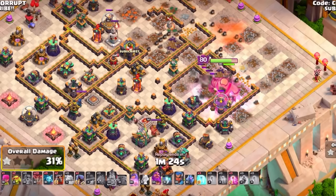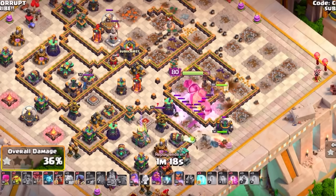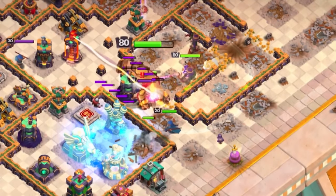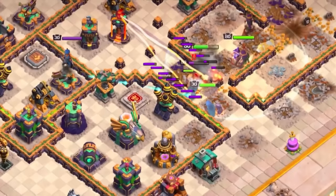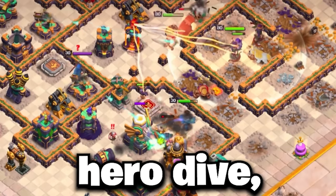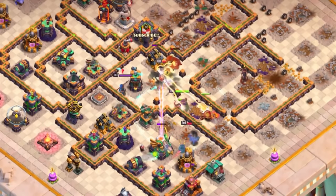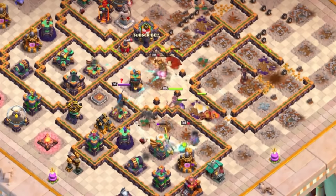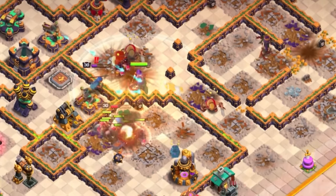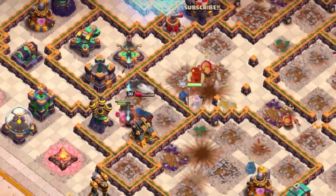With your Barbarian King's ability, you can very easily clear large areas while having help from the Queen and Royal Champion. Using Free Spells to support your Royal Champion can help you clear larger and larger areas. What's really important is you want to let your Hero Dive get as much of the base down as possible, leaving a very small area for your Lava Loon to work with. The Hog Rider Puppets and Seeking Shield of the Royal Champion clear even more structures, and getting down both heroes with a Sui Hero will help your Lava Loon tremendously.